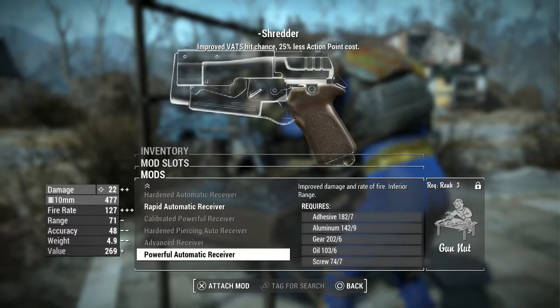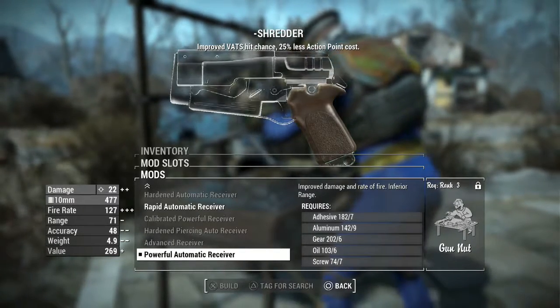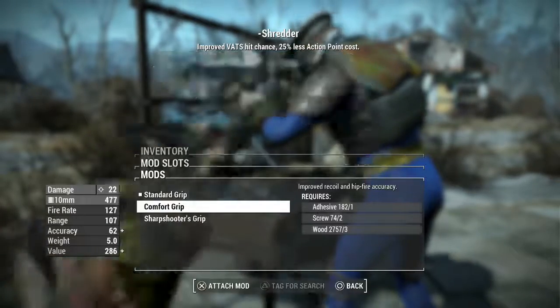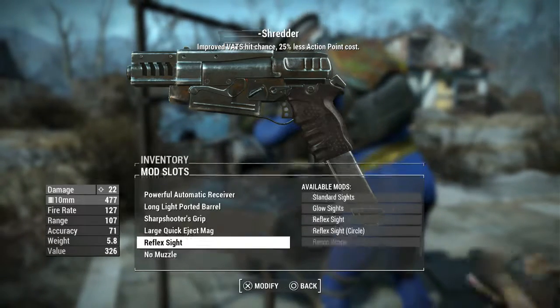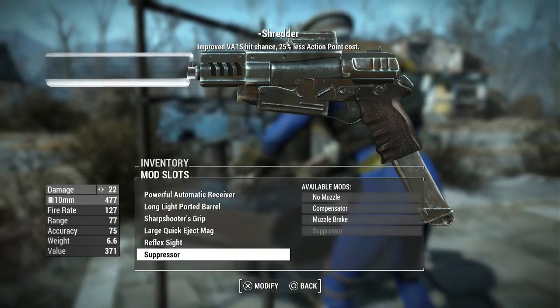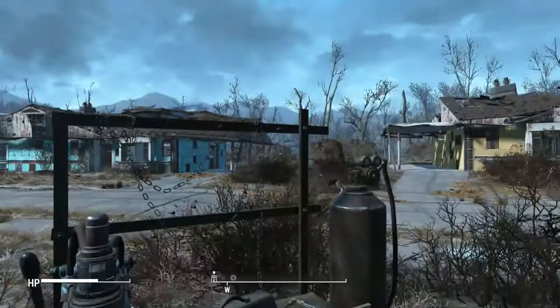So this is our new 10mm pistol — I decided to name it Shredder. Let's throw our powerful automatic receiver on there, long light ported barrel, sharpshooter's grip, large quick eject magazine, reflex sights, and the suppressor. Yeah, buddy.